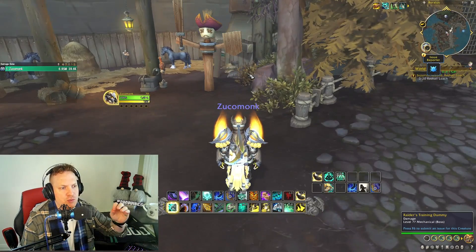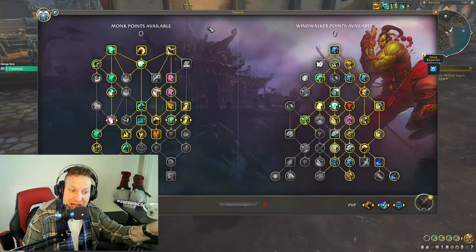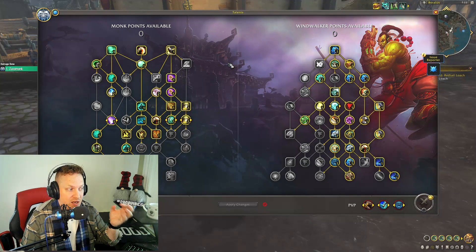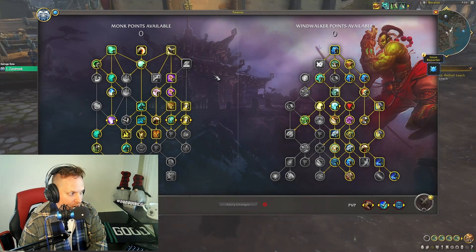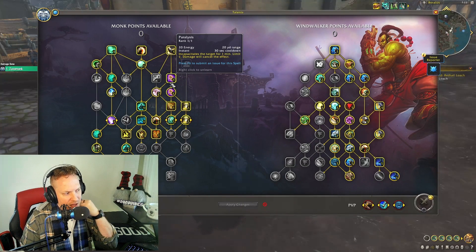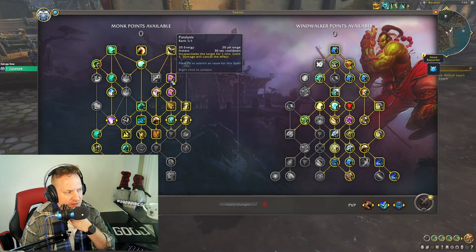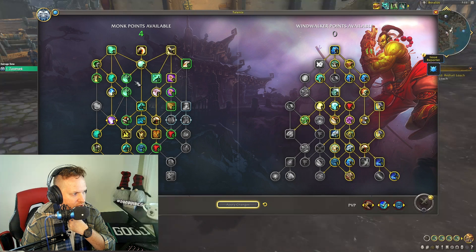We're thinking about how to approach a raid environment for Monk. First, let's talk about the class tree — specifically what defensives Monk can bring to make it sustainable and strong in a raid environment. Windwalker Monk has so many defensives to choose from it's crazy. I was initially a little frustrated by the pathing because you have to take things like Paralysis or Disable to get down to Fortifying Brew. Instead of Paralysis, we can take Disable, and take Vivify up top.